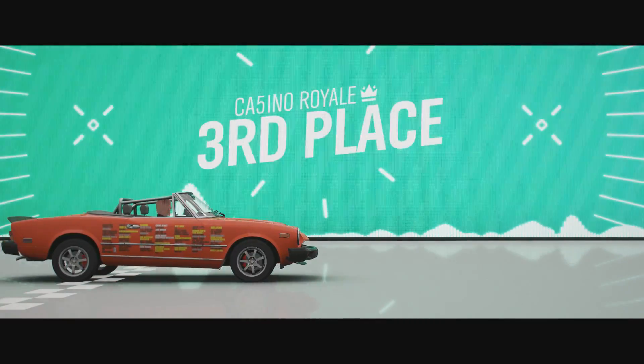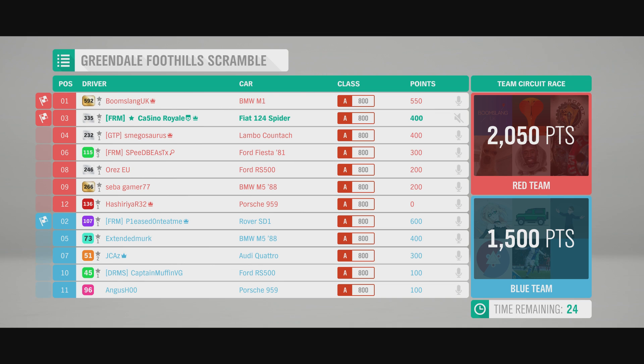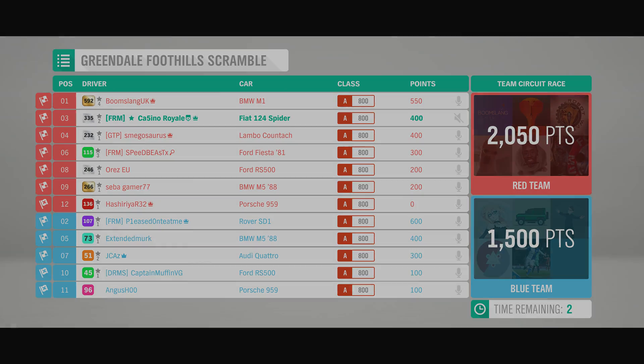Another very, very good battle with the SD1 — me and the SD1 are super evenly balanced. That M1 is a bit too quick for us on the tarmac, but everywhere else me and the Rover are crazy well balanced. It looks like the Countach is going to take fourth place. The wobbly weird Fiesta is going to take sixth, just losing out to the M5. The Sierra is not doing quite so well on the dirt, and the 959s don't have the PI to work on the dirt. It's four-nil for red team, but we're having some very good fun races along the way.